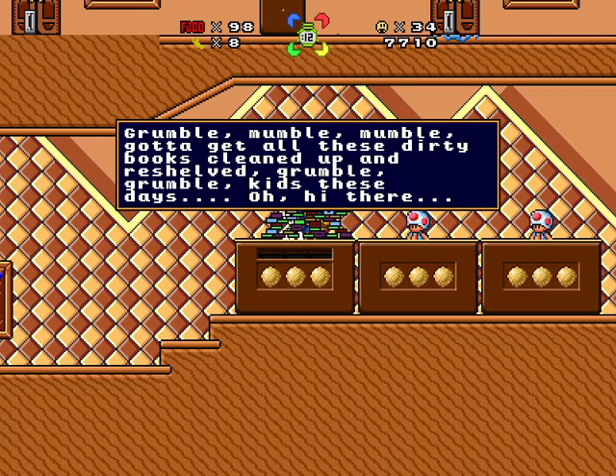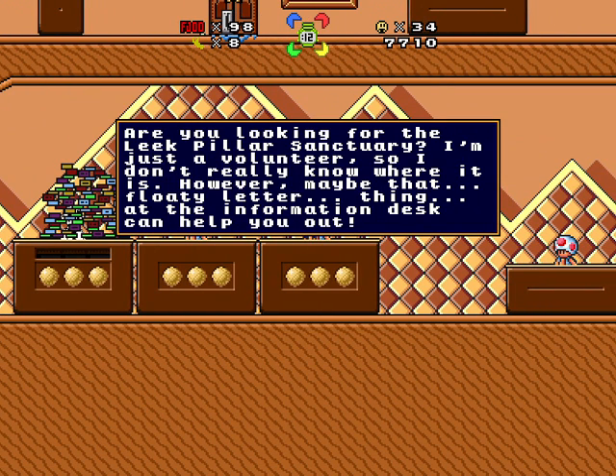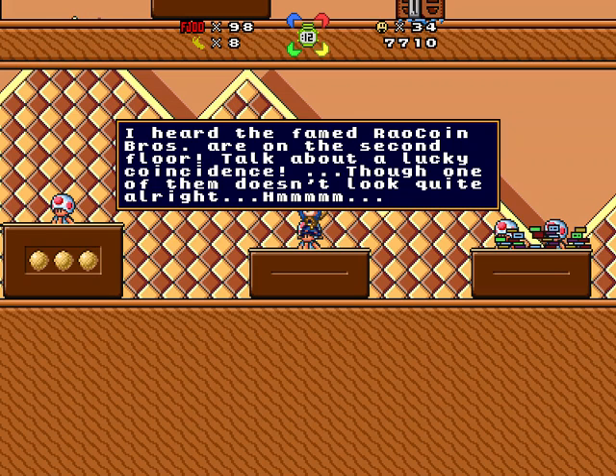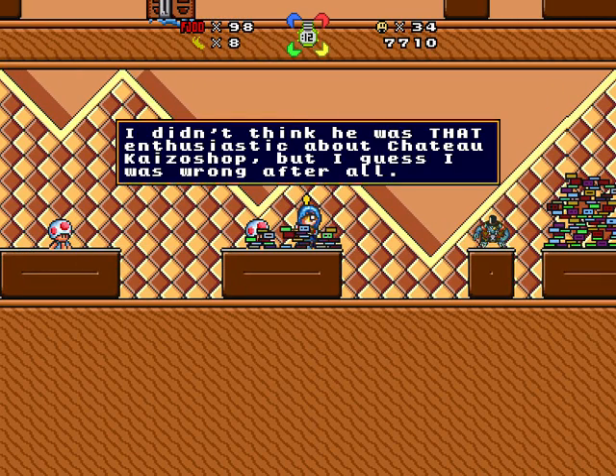Grumble, mumble, mumble. I get all these dirty books cleaned up and reshelved — grumble, grumble, kids these days. Oh hi there. Good afternoon. Is this your first time here? Are you looking for the Leek Pillar Sanctuary? I'm just a volunteer, so I don't really know where it is. However, maybe that floaty letter thing at the information desk can help you out. I heard the famed Rao Coin Bros are on the second floor — talk about a lucky coincidence. The one of them doesn't look quite alright. Hey, our friend Man is on the third floor, desperately waiting for section NF-668-777 to be declared safe for entry. Can you go see what's up with him?